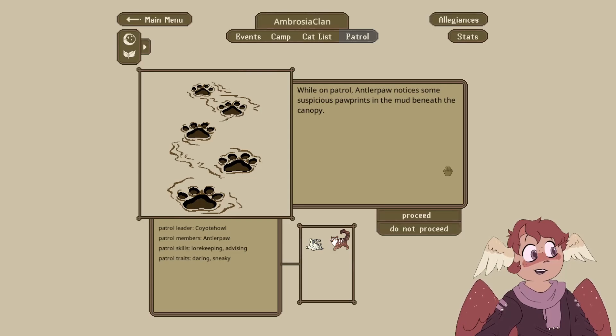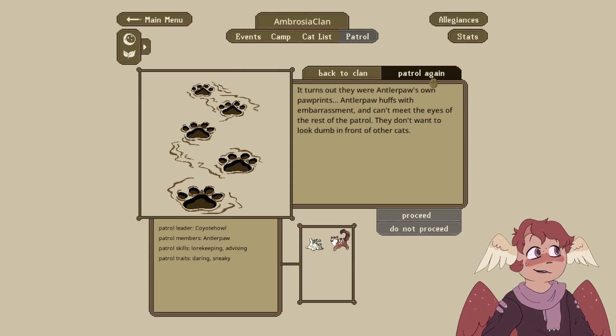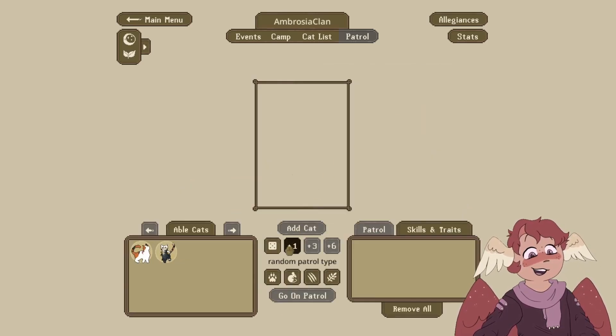Coyote and Antler on patrol — Antler Paw notices suspicious paw prints in the mud. It turns out they were Antler Paw's own paw prints. Antler Paw flushes with embarrassment and can't meet the eyes of the rest of the patrol. They don't want to look down in front of the other cats. Good job.